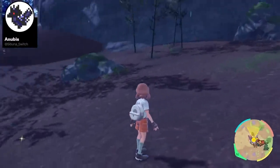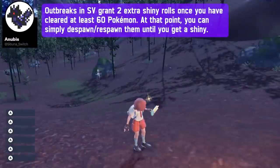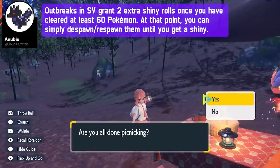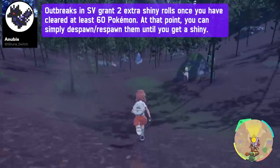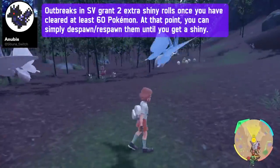Shoutouts to Anubis again: once you clear at least 60 Pokemon in your Outbreak, you can despawn and respawn all of those Pokemon until you get a Shiny. Just open up a Picnic and then leave the Picnic — it will respawn those Pokemon and keep the Outbreak alive at that 60-Pokemon boost. Here's a clip from Sabuna actually utilizing that mechanic to respawn and get a Shiny Venomoth. Pretty sweet stuff.